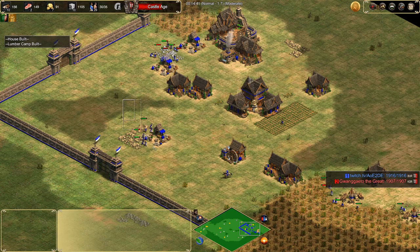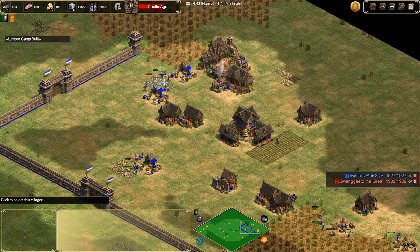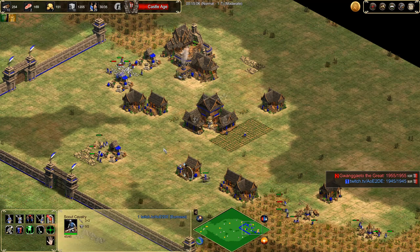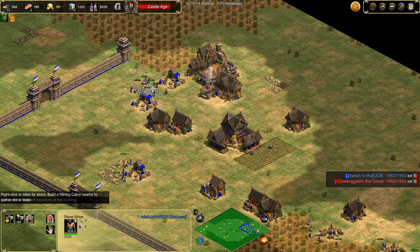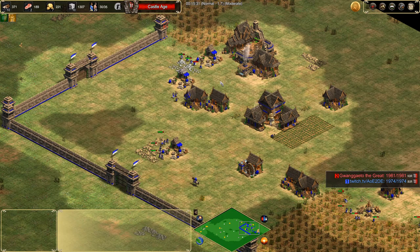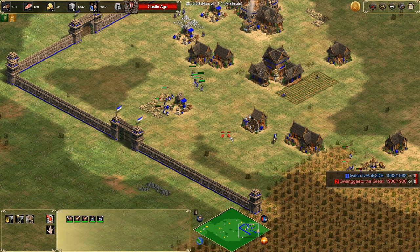Our economy's looking pretty good. We built the house so we're at 35 pop cap, so we won't get pop-capped immediately. We're going to start selecting and grouping our villagers — grab these ones, bring them over here. We're only 100 stone away, so effectively all these just need to collect once and drop off. Because I'm building a castle over here, I'm going to move these villagers a little bit early — we'll still have the stone, as you can see. I want to build it here and here.